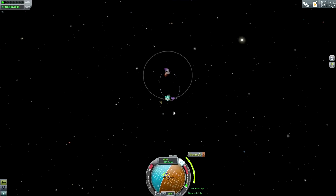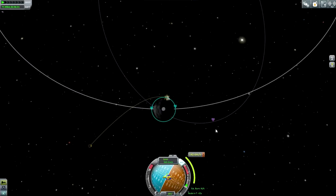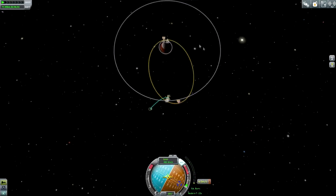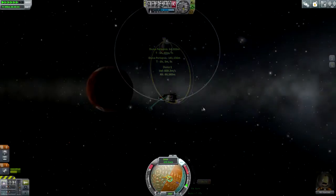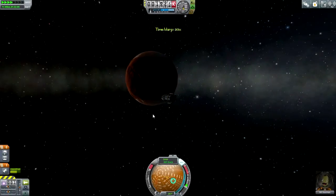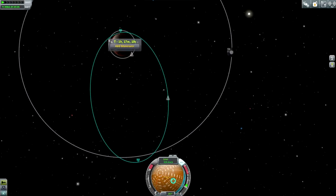This is the orbit that we end up in if we get into orbit around Duna, so that's the right direction. I'm just going to do this burn. Okay, maybe we can tighten it up on the periapsis side. Now let's plot the return trip for him and see if Ike is out of the way.